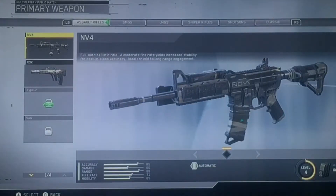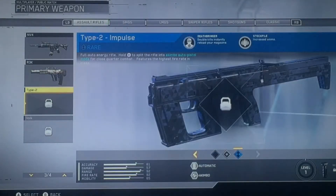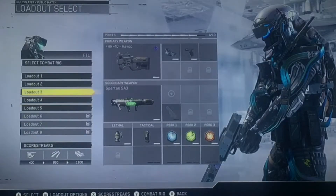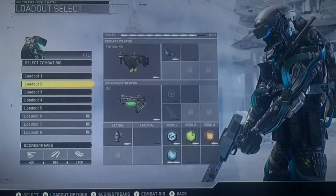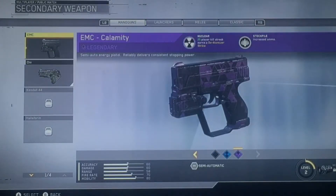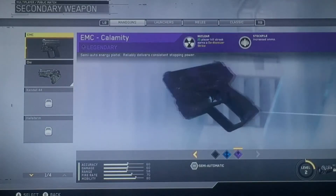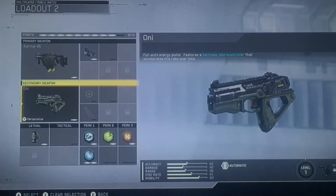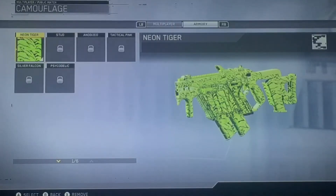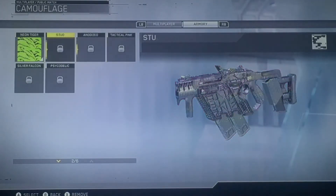The golden dome looks cool — what a sick look. I gotta go with my boy there. Don't want that. Let's go here — the type 2. And I believe I have the gun here — the EMC legendary.